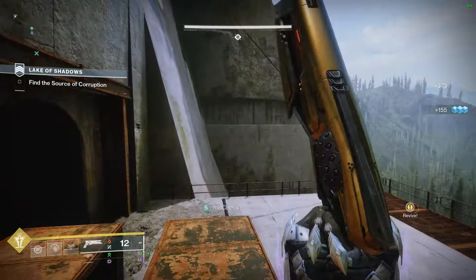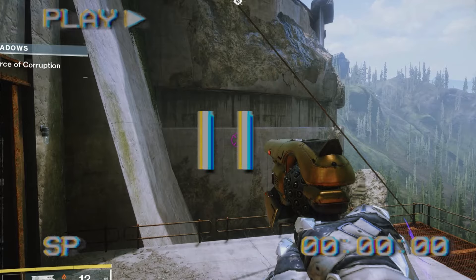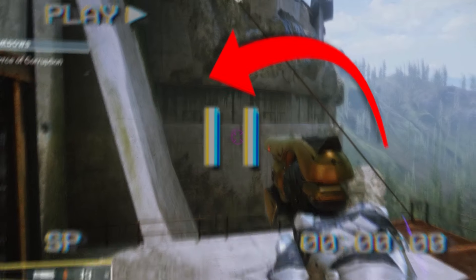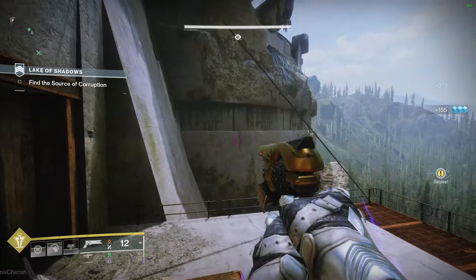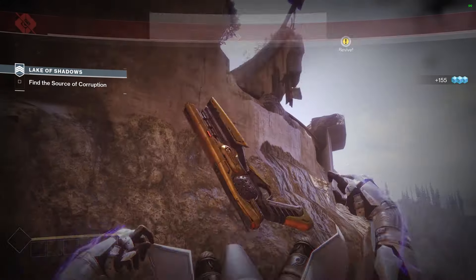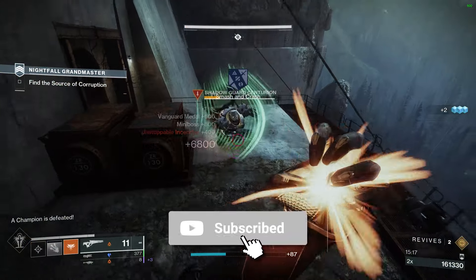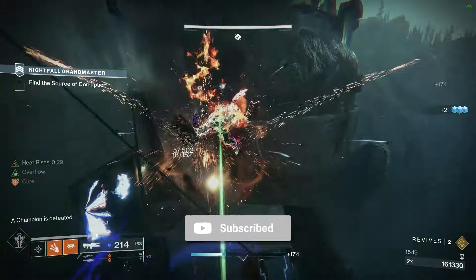For those who are unaware, it's actually possible to skip the inner dam section before the boss room entirely by simply jumping from the outer dam section right up to the boss room. This used to be very simple because you could just jump from the dam to the boss room, but now there's a kill barrier to prevent people from doing this. In classic Bungie fashion though, this fix was merely a band-aid since they forgot to make the kill barrier sufficiently wide.